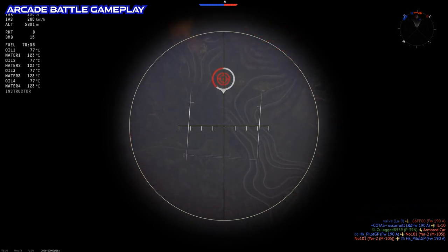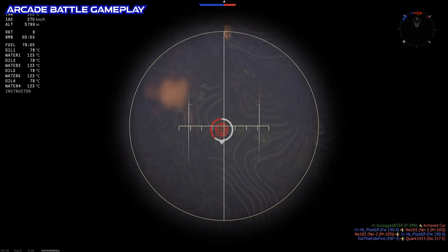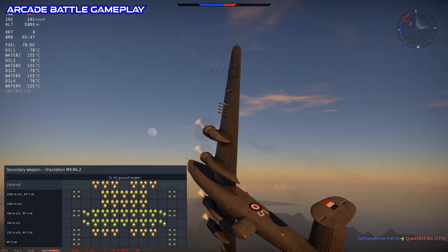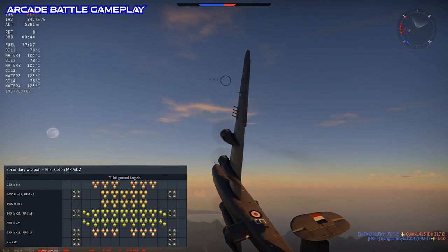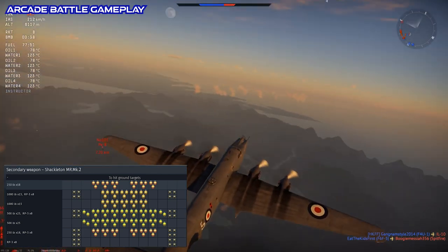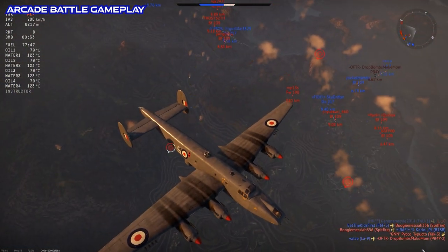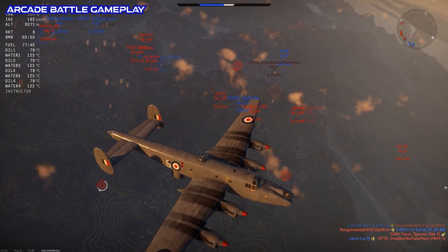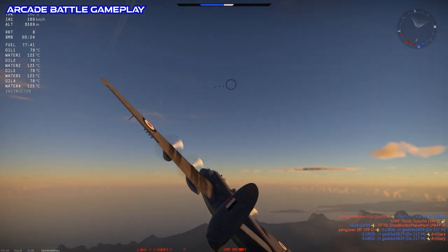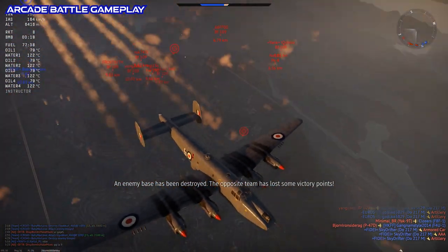All that payload at BR 6.0 in RB and 5.3 in Arcade. The Shackleton's payload includes 250, 500, and 1,000-pound bombs in addition to the eight rockets. Noticeably lacking are any loadouts for torpedoes, which the Shackleton absolutely did carry in real life, and honestly it seems like a really strange oversight not to have them, especially since naval battles are a thing in War Thunder now, and having a torpedo load would allow the Shackleton to perform its actual role as a maritime patrol bomber.